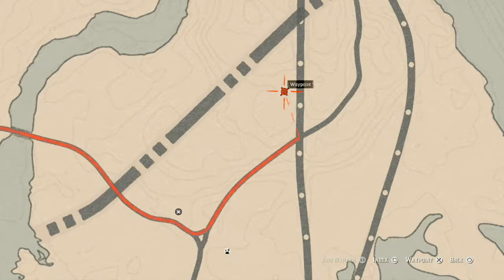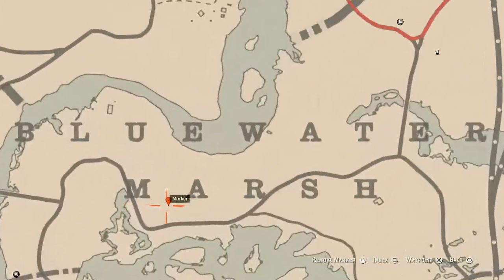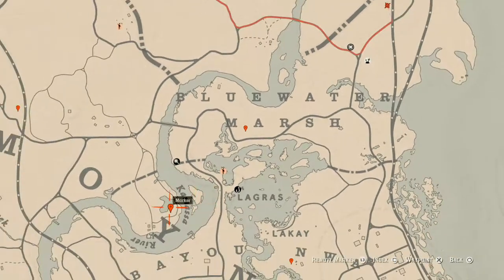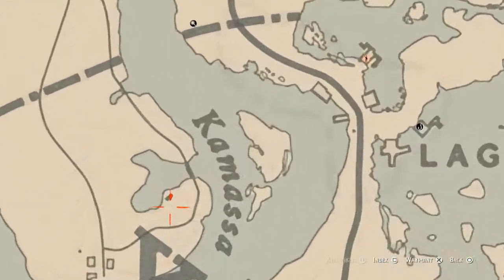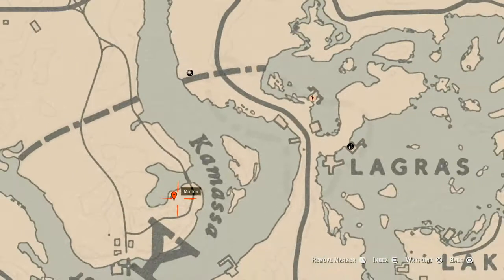Let's go down to our first marker, which is between the M and the A in 'Marsh.' That is a random fossil — I can't tell you which one you will get, but come over here with your metal detector. Then let's go to the next marker which is a coin — another random coin. I can't tell you which one you'll get but come over here at this location with your metal detector.